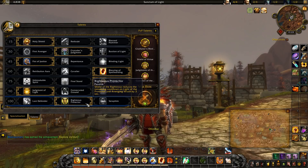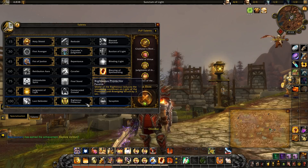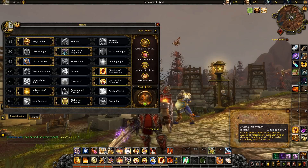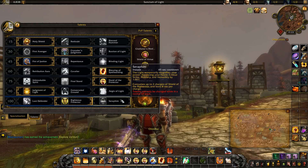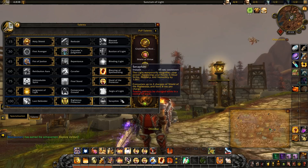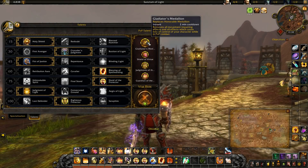In the last row I'm using Righteous Protector because it reduces the cooldown of Hand of the Protector — a huge support healing ability — and also reduces the cooldown on Avenging Wrath, which increases our damage and healing by a significant amount. It can be used offensively or defensively with a lot of utility. I could easily see people using Seraphim instead for a big support and damage buff, but for my playstyle I prefer Righteous Protector.